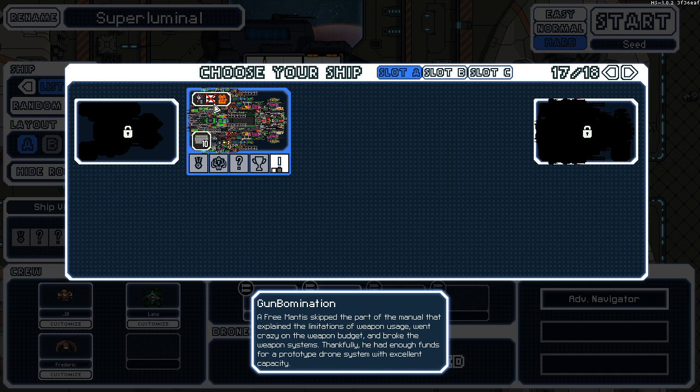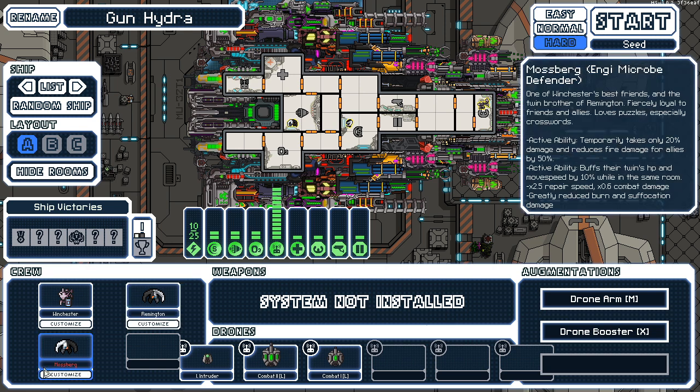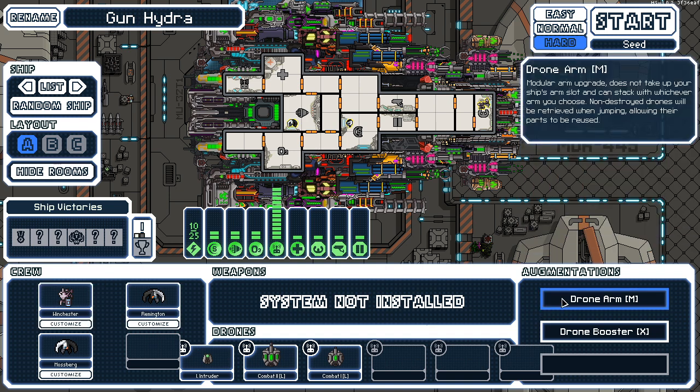A free man has skipped the part of the manual that explained the limitations of weapon usage, went crazy on the weapon budget and broke the weapon system. Thankfully he had enough funds for the prototype drone system with excellent capacity, also 10 dudes. So it's a very large ship. And yes, it's all drones — there is just not a weapon system.